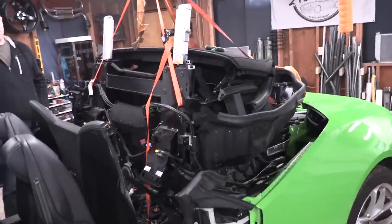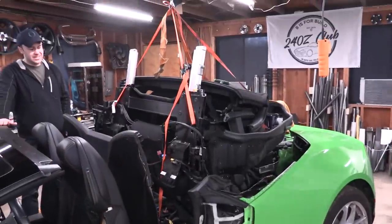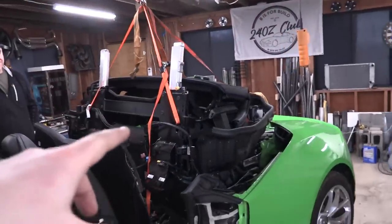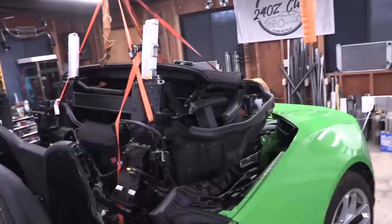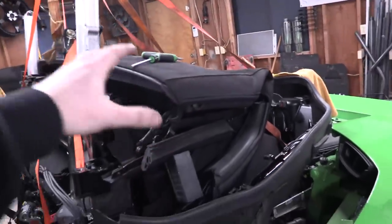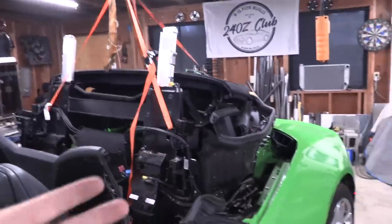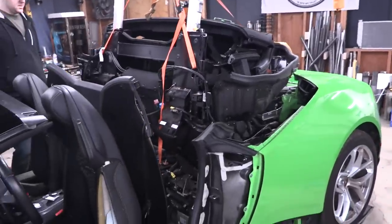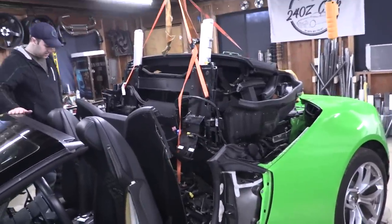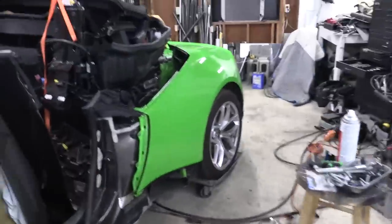I would be very willing to bet that the reason this car actually went to auction and ended up with a salvage title is because this went from one tech to the next tech to the next tech and they could not figure out how to get those pop-ups down. Since the Lamborghini technical documentation says you have to have the roof up to do a lot of the unbolting, they just said we can't get the roof up, so we can't do the job. After it goes through enough shops, eventually it's going to get salvaged out - and I bet that's why this car ended up in my hands.